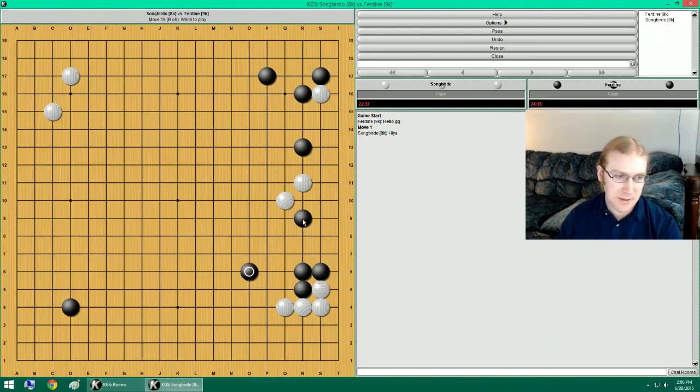This is a lot more solid than just the standard two-space, but does that work? I kind of want to attach and lean on here, but I want to also help this corner out. So let's just jump. This now sets up this attachment, which should be really good to push through. So that's what this move is doing. And so we'll see what he does.